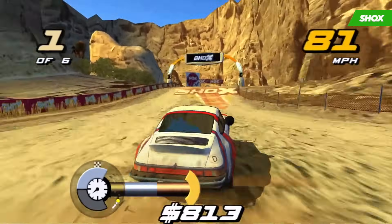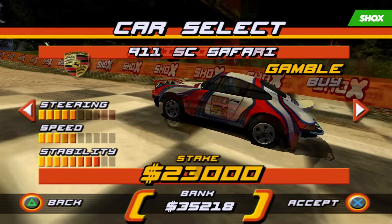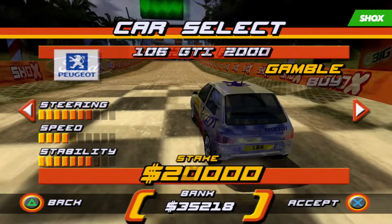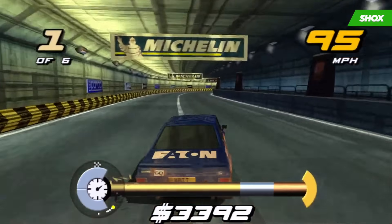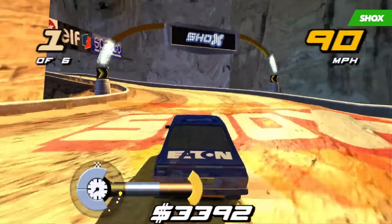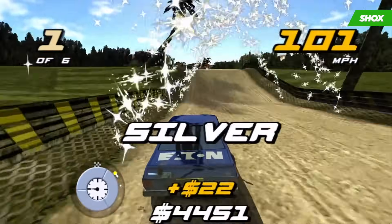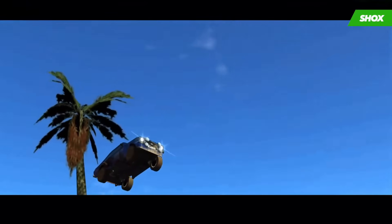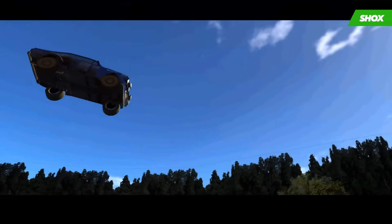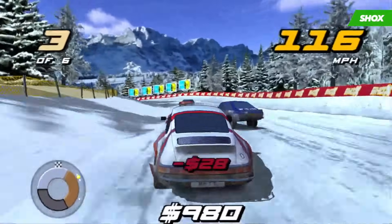It may sound simple, but it's during gameplay where Shox really starts to shake things up. Each track features 3 shock zones — sections of the course where you are timed and placed in gold, silver or bronze ranking. Since each race consists of 3 laps you will have 3 chances to obtain a gold rating, and the objective is to complete all 3 segments within a given event. This is how you'll be earning money to unlock more cars, providing an incentive to take risks on the track and constantly fight for the best time possible.